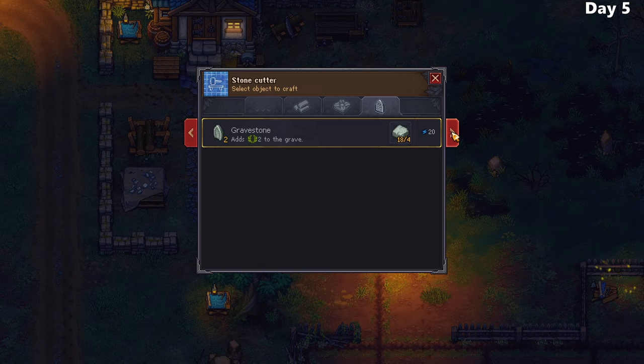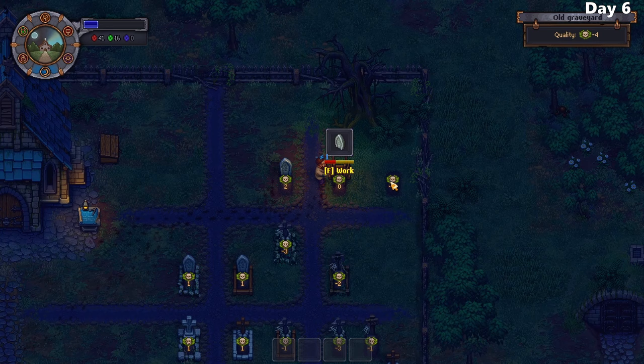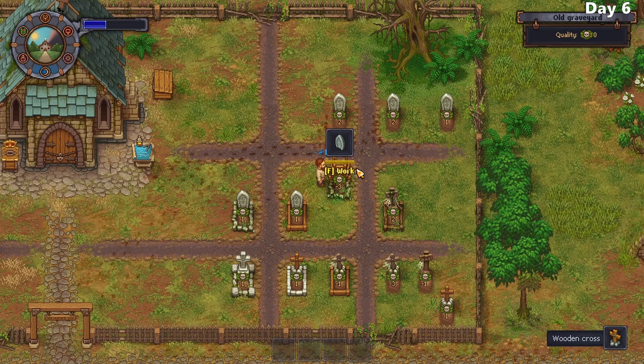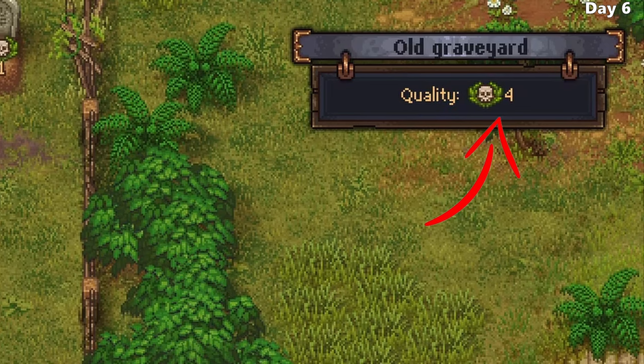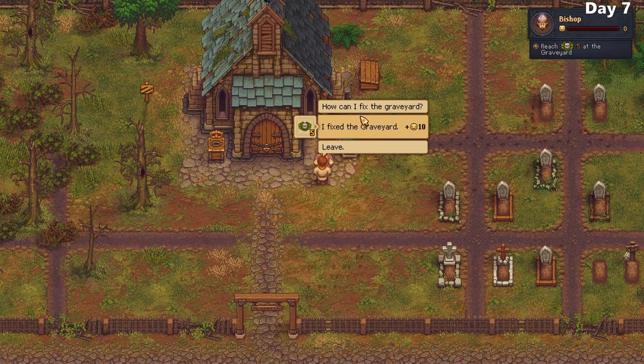When I get back, I quickly make some fresh tombstones and go over to the graveyard - it's finally time to start giving it a makeover. I take care of the new body that arrived and add tombstones to the fresh graves, giving my graveyard a quality of 6, above the threshold to open up the church, just in time for the bishop's visit. Finally, the bishop arrives and opens up the church, giving me a new duty - a sermon.